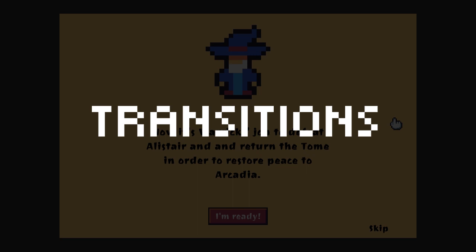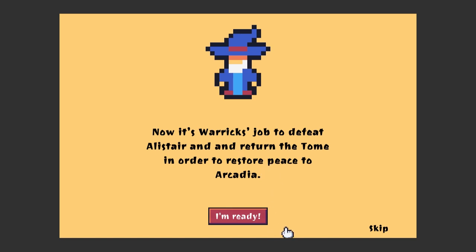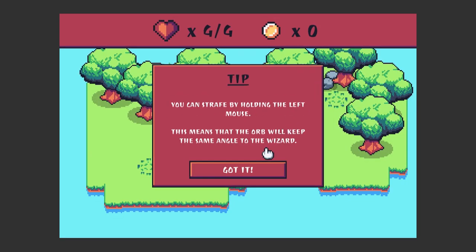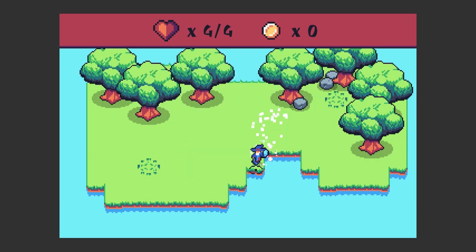Another thing I added was the level transitions. So when you skip or click ready in the cutscene, there will be a little soundtrack playing. I thought it would be great if the soundtrack would play at the beginning of selecting each level. Now the soundtrack will play when selecting a level, and this little transition animation will appear.